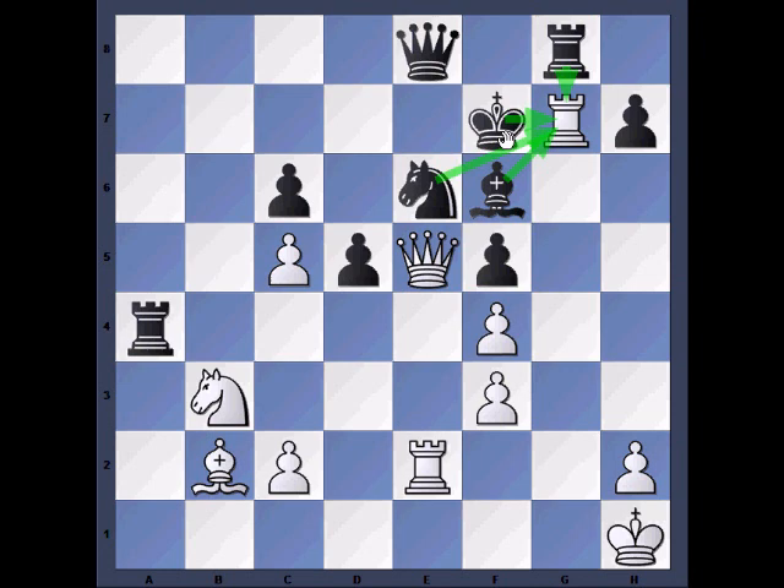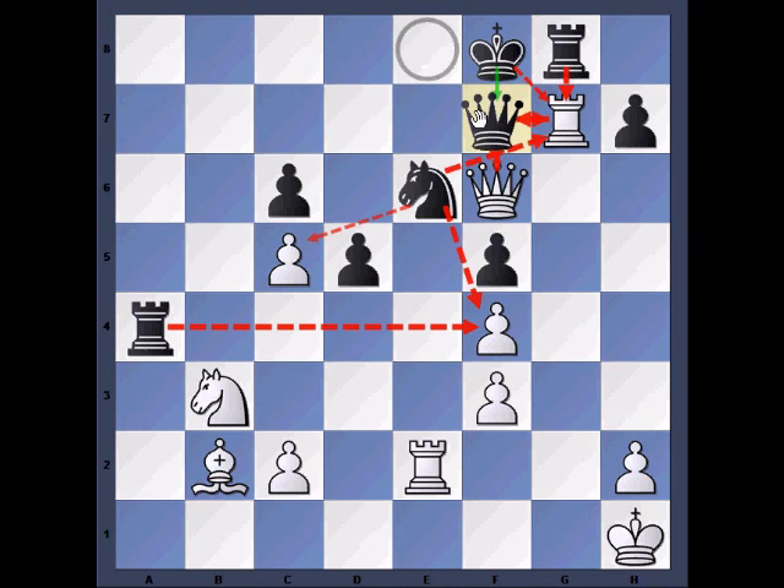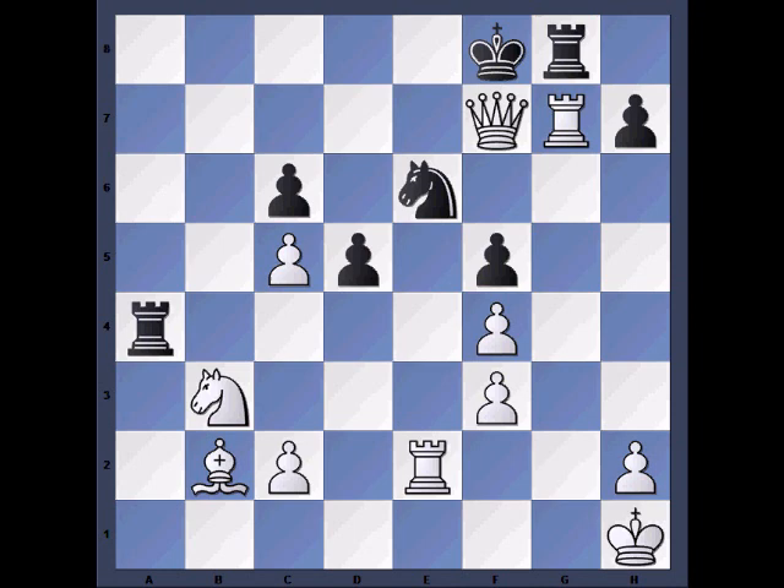First, Black has to be stubborn and decline the offer of the Rook and play Kf8. Well, that's very easy. Then we just take the Bishop, and after Qf7 forced, it's mate. Ouch. So that's not going to happen.